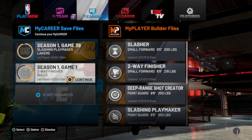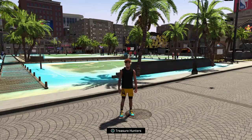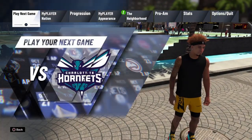So you're gonna load in whatever player you want to use for MyCareer. I'm loading in my 61 two-way finisher right now. We're gonna load that in, and then from there you're going to quit and go back to the home screen.